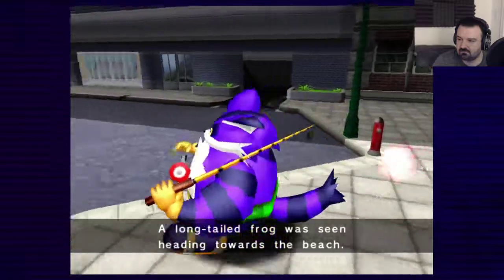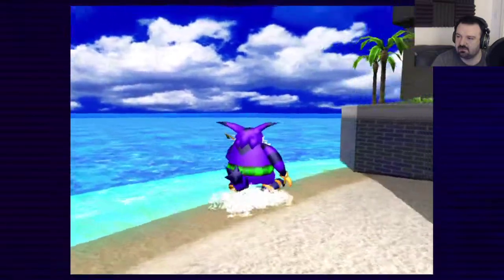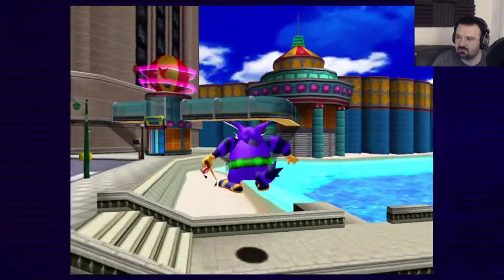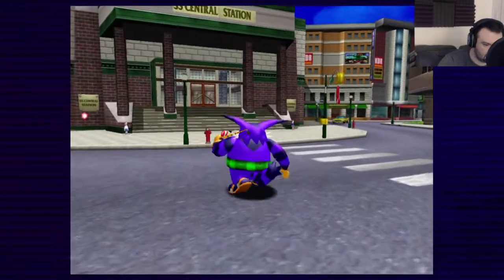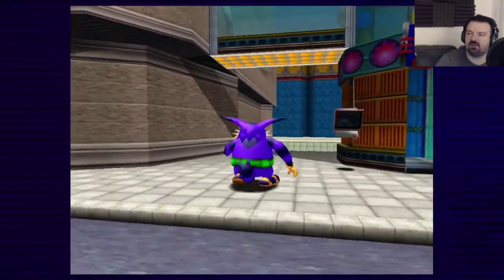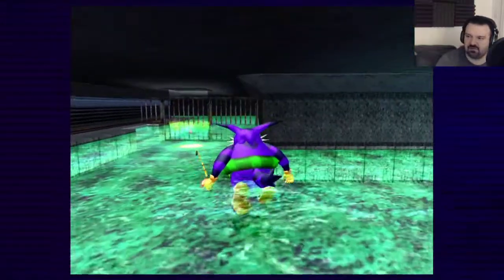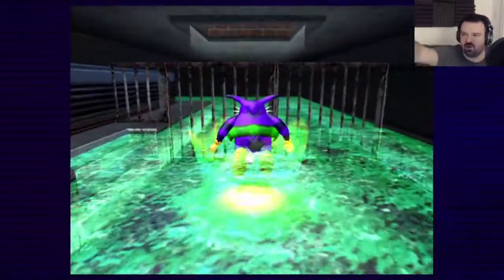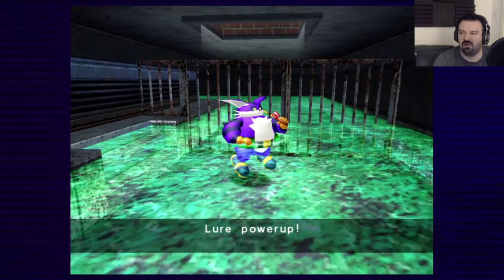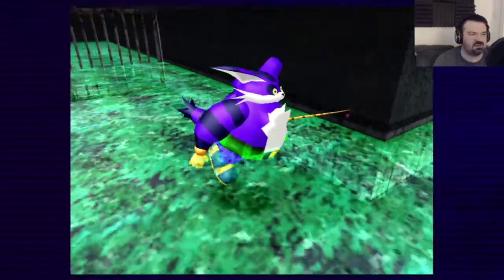A long-tailed frog was seen heading toward the beach. The beach — he's on the beach, huh. Don't know where the upgrade is, maybe it's down the sewer. Yeah, this is where Tails — up here — what the hell, it is here. I was gonna say Tails' upgrade is up there, this is right here. What is it? A lure power-up. This is to catch bigger fish. When I want to catch bigger fish, all I need to do is catch the fucking frog.